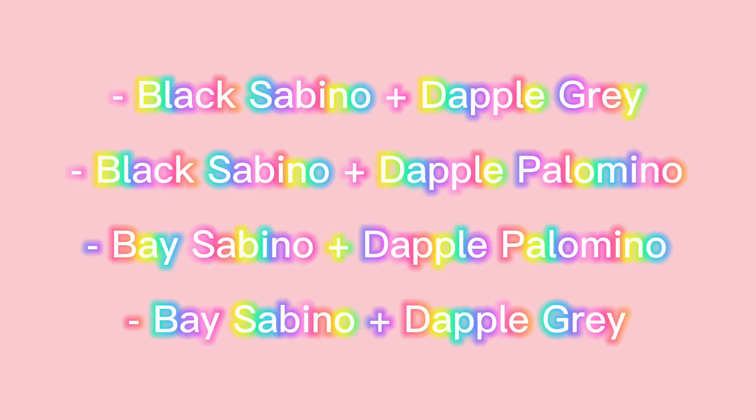To get a Bay/Gray Chimera, there are four ways you can get it. Breed a Black Sabino and a Dapple Gray, a Black Sabino and a Dapple Palomino, a Bay Sabino and a Dapple Palomino, or a Bay Sabino and a Dapple Gray.